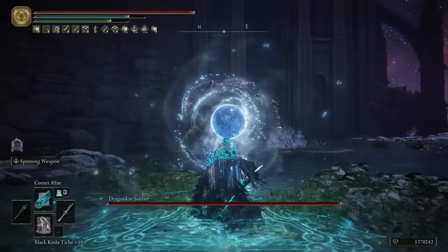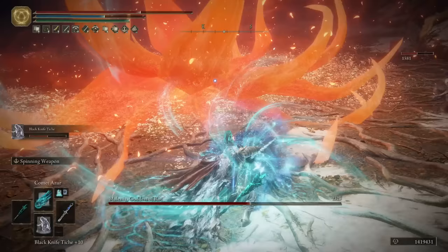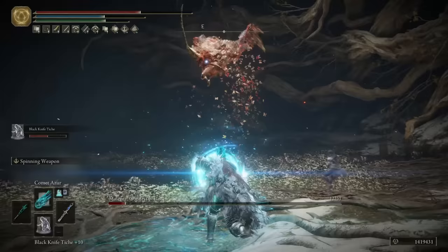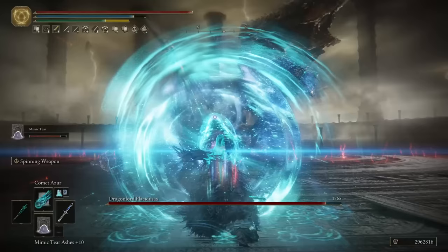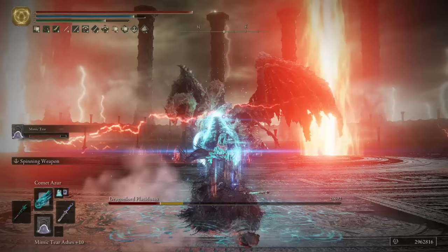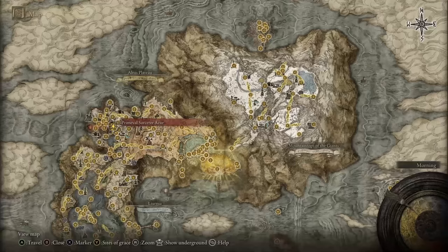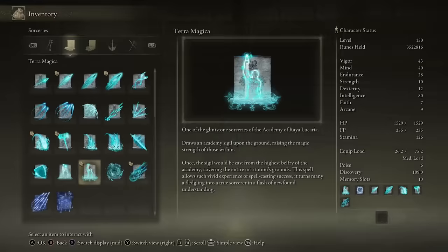I cannot have a pure mage build without at least suggesting Comet Azur. In the right circumstances, this is the single most devastating damage-dealing spell in the entire game. It works a lot better against large hitbox enemies, but it can also work equally well against small fast enemies when you know they will remain stationary for a few seconds — and a few seconds is all you need to vaporize any enemy or boss. This sorcery can trivialize any major conflict in the game. You can obtain Comet Azur from Primeval Sorcerer Azur in Mount Gelmir.